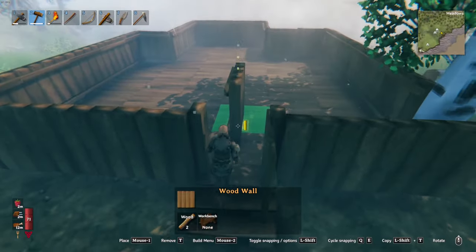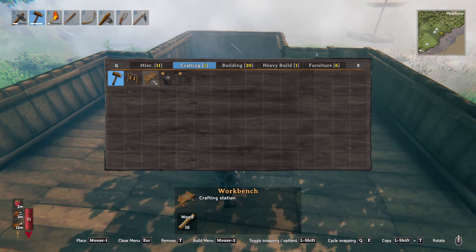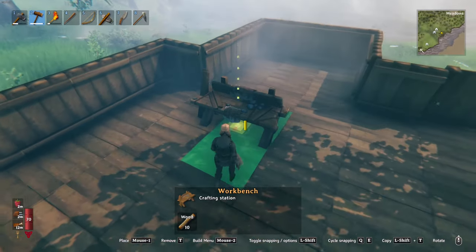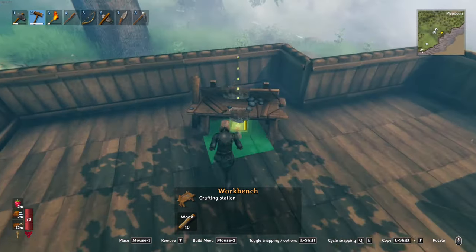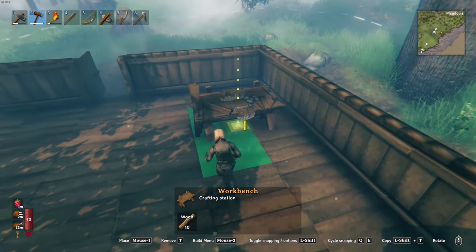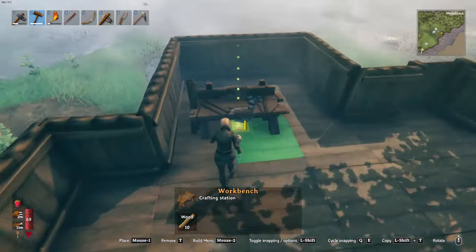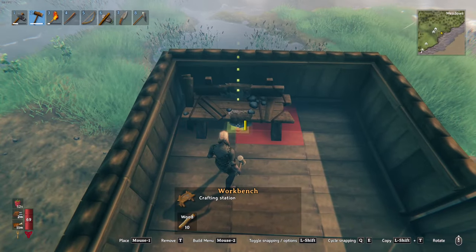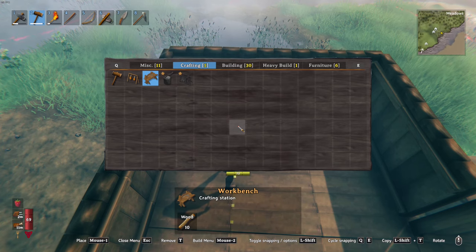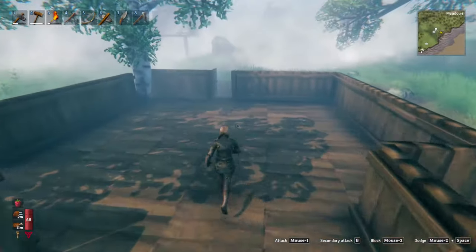Okay, get in here. Crafting station. This is awful big, I might have to go larger out that way. We'll put it over here. There we go. It needs a roof, I know it needs a roof. Well, I'm not gonna worry about it right now. I just wanted to get it out of there.